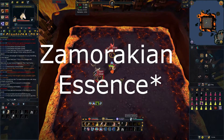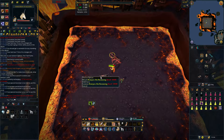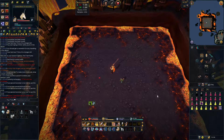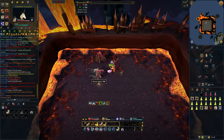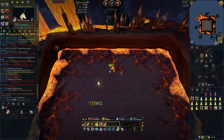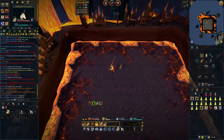Next, I got a Zarosian Essence, which unfortunately is pretty much junk for the most part, and it has the same rarity as the weapons and the Zamorak Crest - so it's definitely not what you want to see. Speaking of what you want to see, the next drop I got was a Blade of Nymora, which is the tier 85 main hand melee weapon. I was pretty happy to get that unique drop out of the way pretty early.